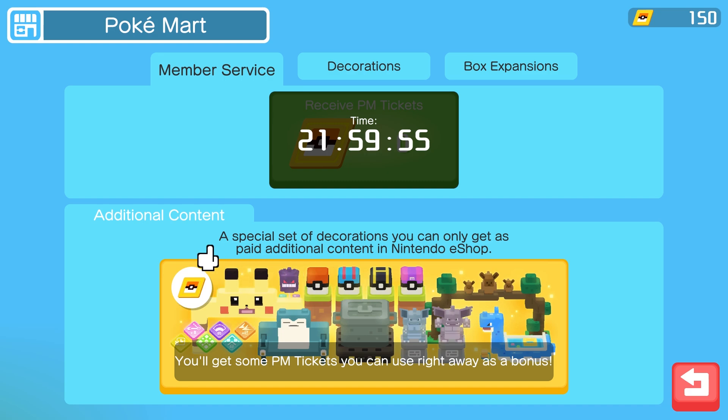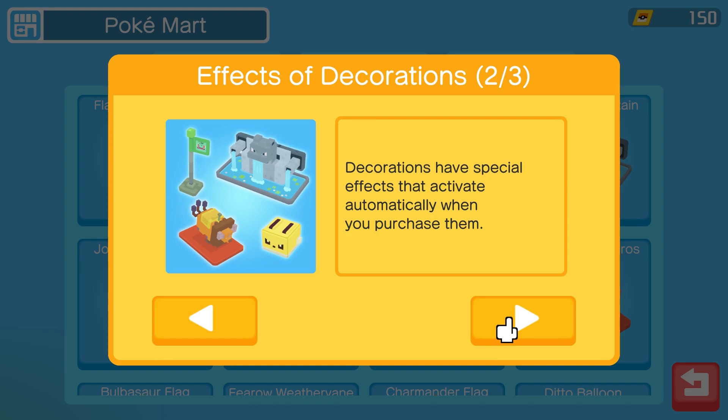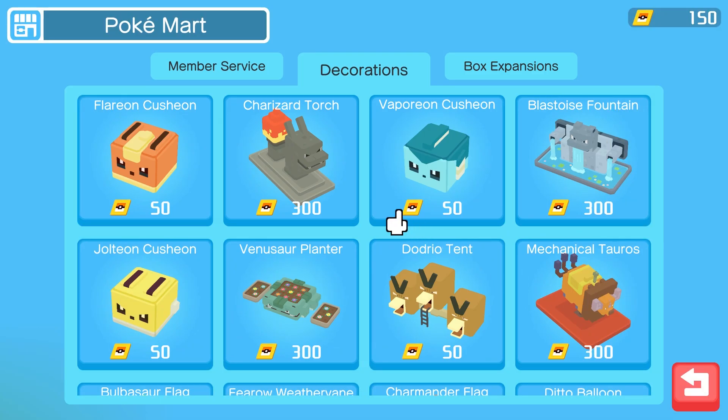So apparently additional content - a special set of decorations you can only get as paid additional content in the Nintendo eShop. Decorations are handy items that will make your expeditions on the island more efficient. Decorations are special effects that activate automatically when you purchase them. You can also decorate your base with them by tapping the decoration button. We can buy them with our Poke dollar coins, the Pokemon ticket things.